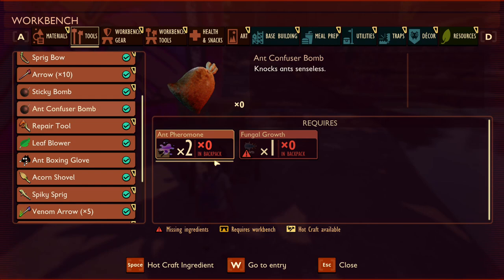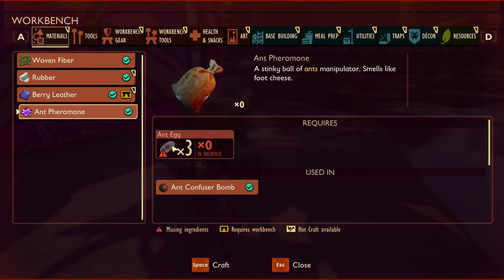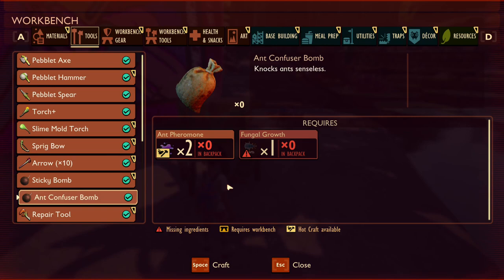Next we have the ant confuser bomb. This one is a bit of a mystery — it's craftable but you can't throw or activate it yet. The description suggests it knocks ants senseless, maybe a stun, but that seems strange since ants aren't a terribly difficult enemy and having an item specific to just ants seems odd. A cool implementation I'd like to see, considering ant pheromones are an ingredient, would be using this bomb to make ants fight under your control for a limited time — imagine being attacked by a spider and suddenly having your own little ant army backing you up.